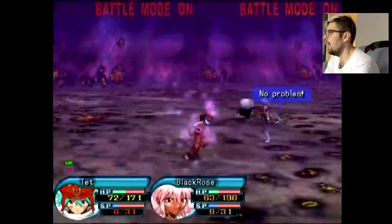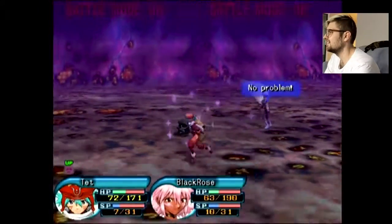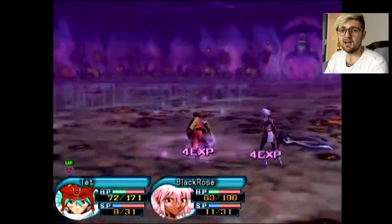Data drain again. Every time you use data drain, the enemy gets knocked down a level and gets weaker and weaker. Wow, he's just a skeleton. So that's it for the first boss battle, guys.